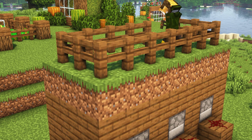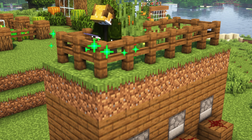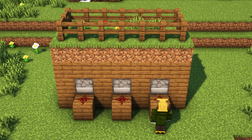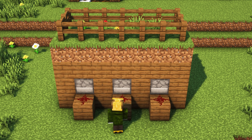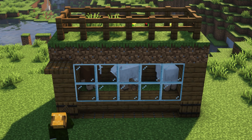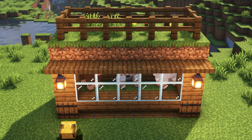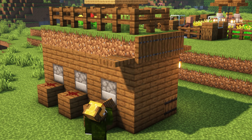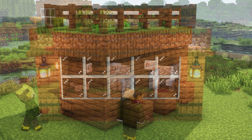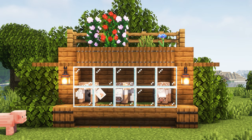I have made it with dark wood and added lots of love. Now remember — in all dispensers you need to put shears. It will automatically cut the wool. I am adding lamps so we can see them at night because it will be useful. Trap doors and grass blocks complete the sheep farm. It looks good — now you will have a lot of wool.